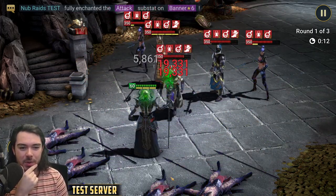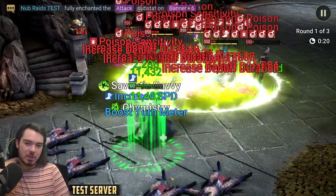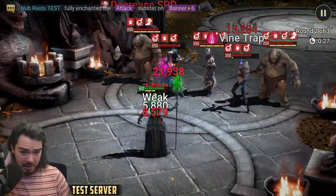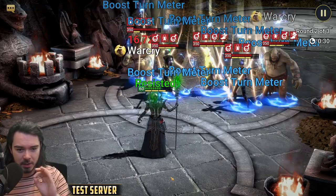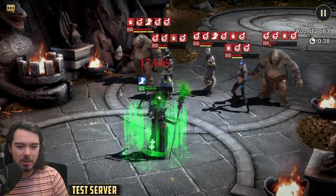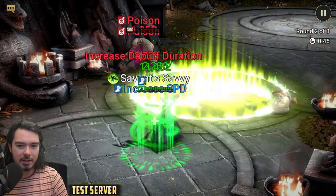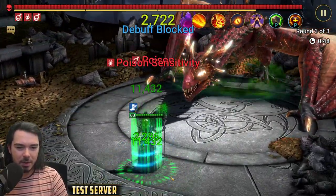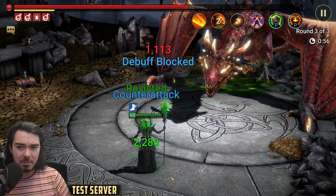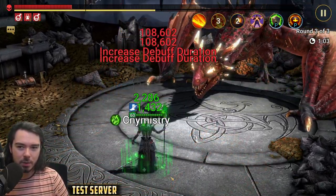I think he needs this particular regen/immortal gear to survive against Ice Golem. If you put him in super fast dragon speed-run gear with minimum stats, I think he couldn't survive Ice Golem. His abilities have lined up well — he's healing himself, extending the poisons, then popping them. Once he gets going he really gets going. Every single time his mastery procs it can extend his poisons, then he can explode them again — that's what makes him insane.